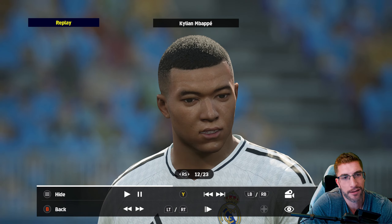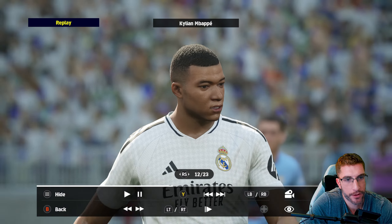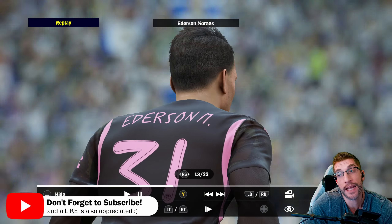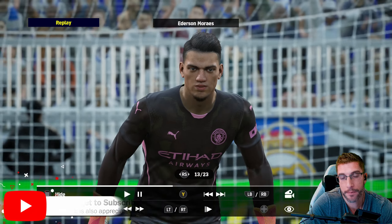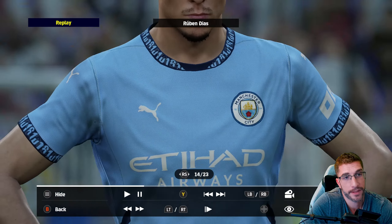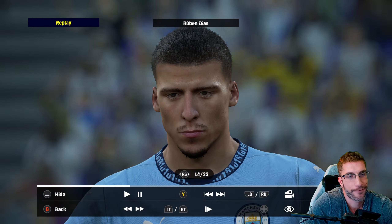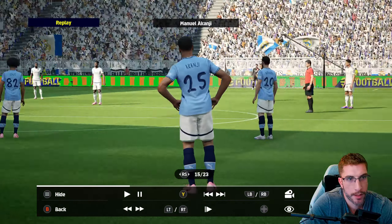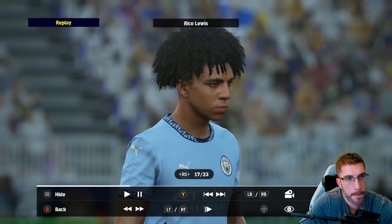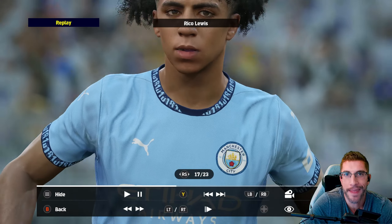Mbappe definitely needs some work - I'm sure they will now that he's gone to Real Madrid. Ederson looks phenomenal but he doesn't have the official tattoos, which I guess requires a license. Luis Suarez does have his though. Ederson's gloves look like gardening gloves. Ruben Dias looks really impressive. From what we've had in the past, we've lacked any kind of graphical enhancements on this game for the longest time. All the proper fonts are there. Akanji, and there's Guardiola. Rico Lewis is one of the better-looking players - really, really good. It's good to see them updating the younger players.